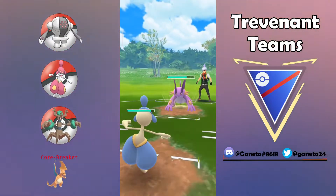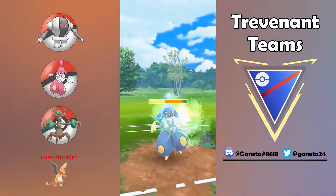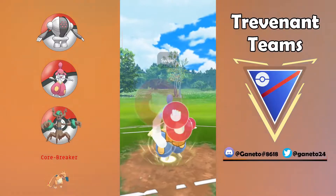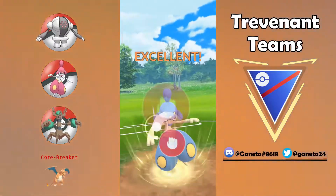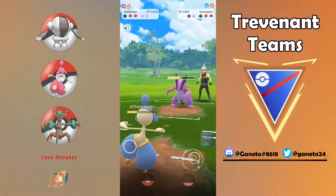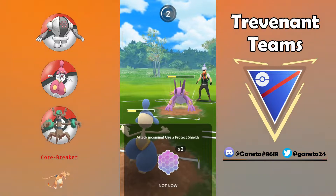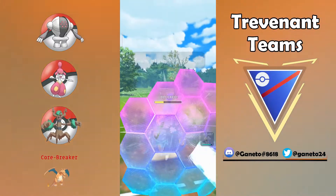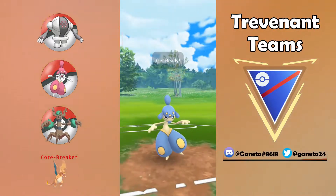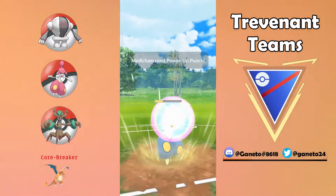Medicham is gonna be the closer of the team because Medicham with Power Up Punches can still go pretty hard against the part Steel Flying bird. So you're gonna have not only good matchups against neutral ones like this Swampert over here, but against Skarmory you can still pressure it down using some shields or finishing it off with your Power Up Punches.